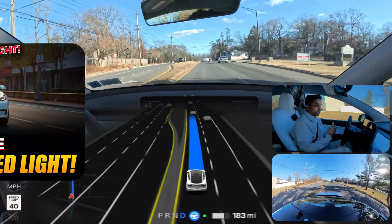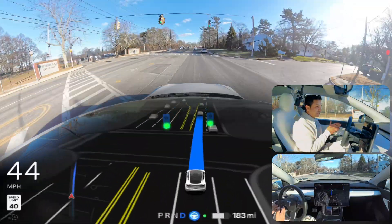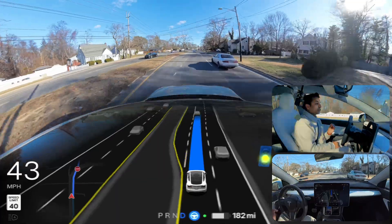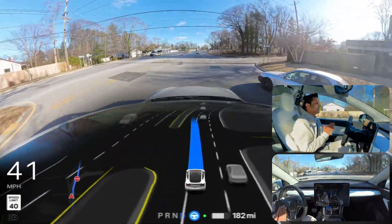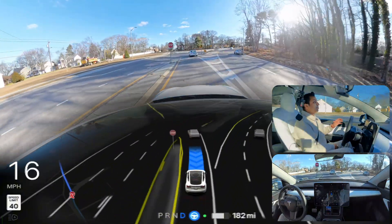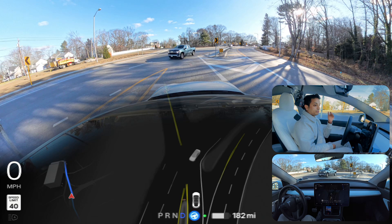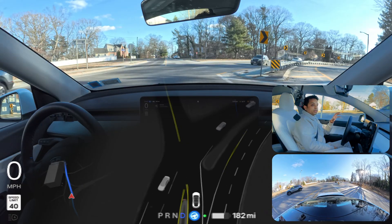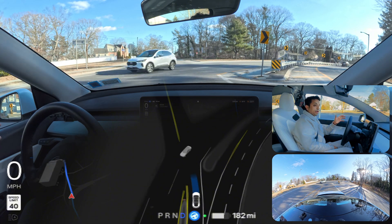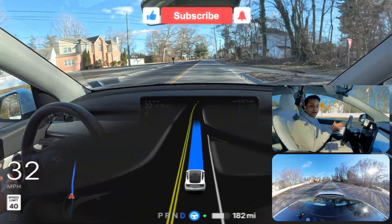If you didn't watch my previous video where the car ran a red light almost in front of a cop, watch that video too. We need to stay in the left lane because we're gonna merge from the left side. In version 12.5.4.2 the car decided at the very last moment, but here the car already changed lanes and is braking behind the white line — very good for this stop sign. We can't proceed because there are cars from the opposite side, but once clear it immediately proceeded. Very good.